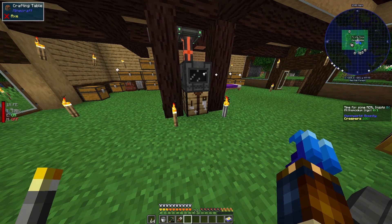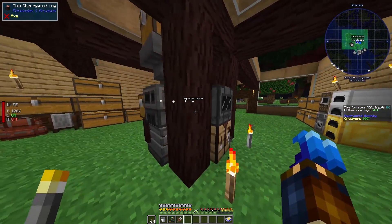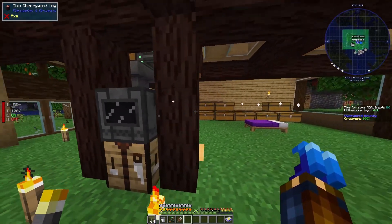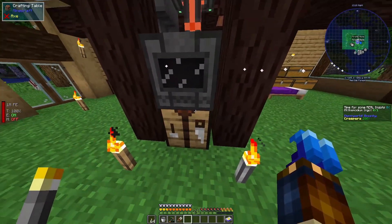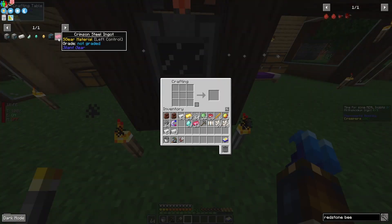What's up, everybody? Welcome to another episode of All The Mods 7. Today we're going to get rid of some of our chests, work on some tool upgrades, and that is going to start with working on getting some crimson steel.